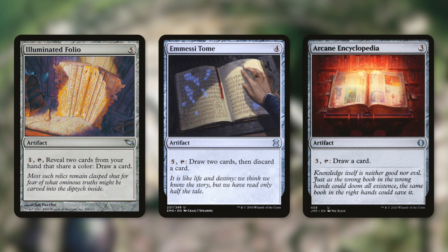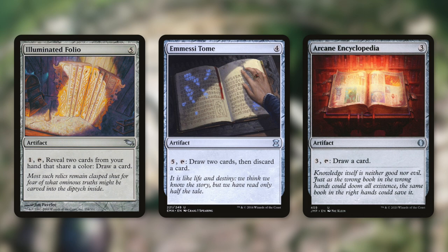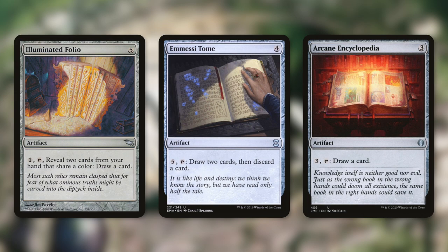We're also utilizing Illuminated Folio, Aetherize Tome, and Arcane Encyclopedia. Illuminated Folio lets us pay 1, tap, reveal two cards of the same color from our hand to draw a card. Aetherize Tome lets us pay 5 and tap to draw two cards then discard a card. And Arcane Encyclopedia lets us pay 3 and tap to draw a card. Each of these are repeatable ways to draw throughout the game.